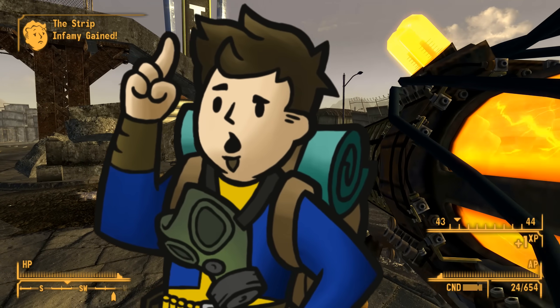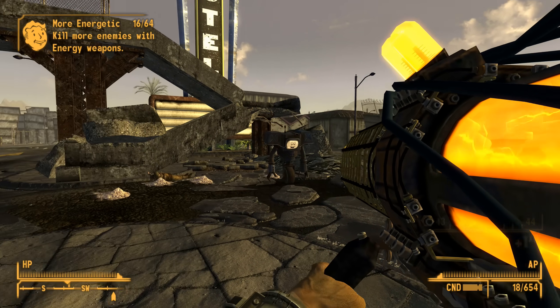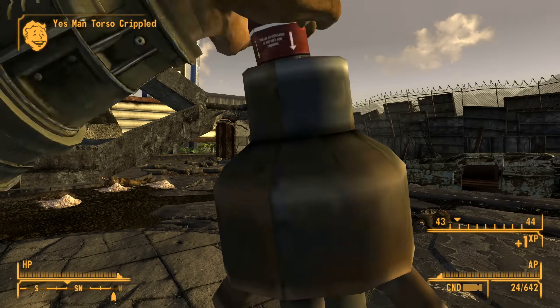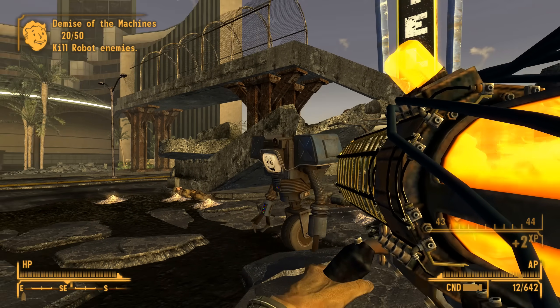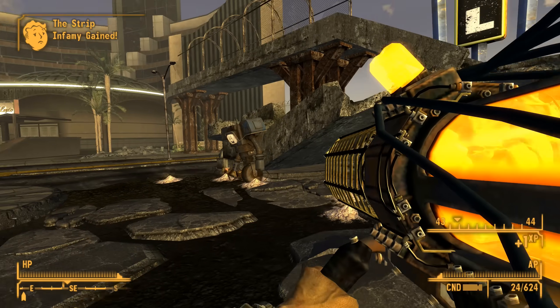Hello there wastrels, KatoGenesis here, and welcome to another Kato's Countdowns. This list covers items from Fallout New Vegas and its expansions. The items in question are energy weapons. Because New Vegas wasn't as generous with energy weapons as it was with ballistic, I've taken all of the most powerful of the energy weapons and put them into a single 10 highest base damage countdown.